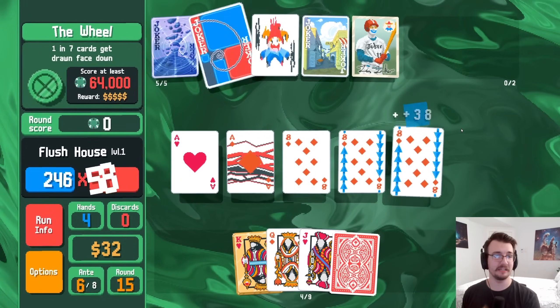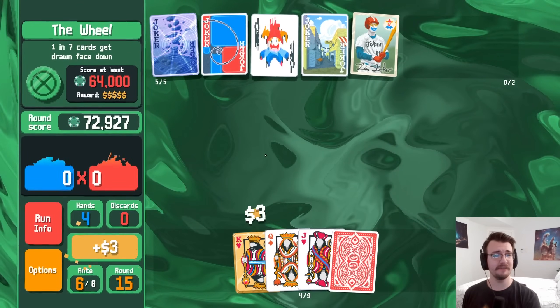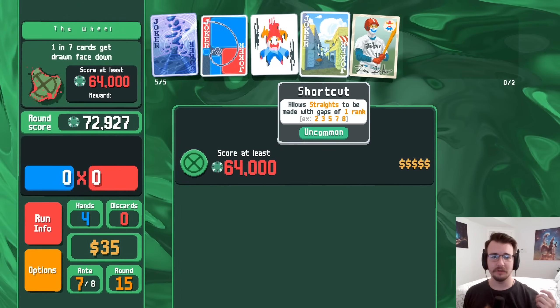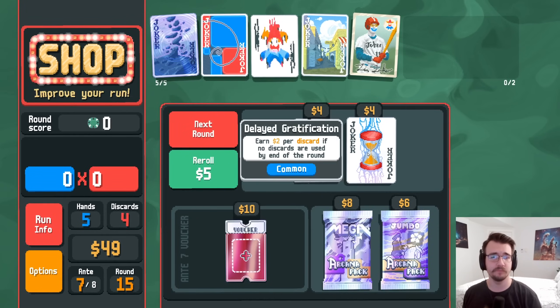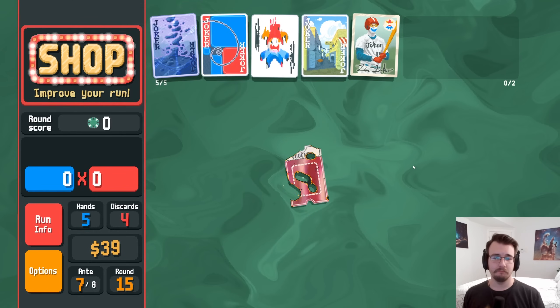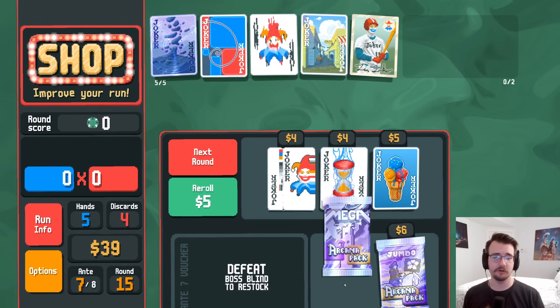I also want to use the aces. It's a better hand by a lot — 72,000! So I guess I'm going flush house now. That means I'm not doing shortcut anymore. Let me start with this — more likely to draw something better here. Plus chips? No. How about arcanas — bonus cards.